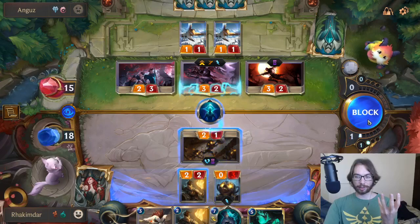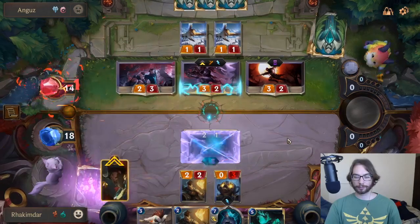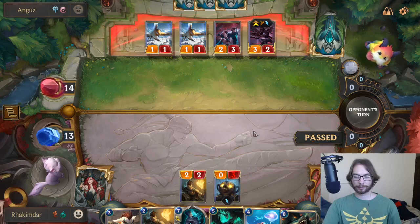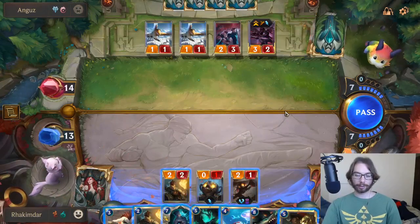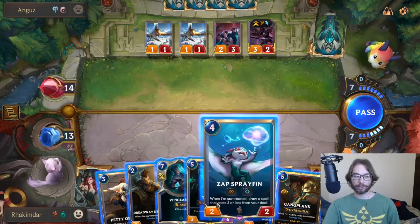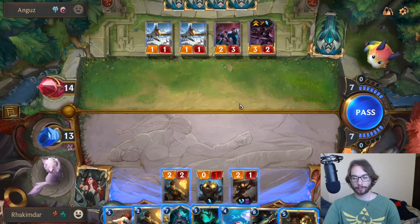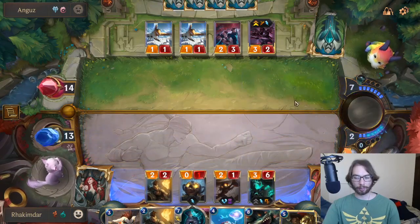We'll take the five damage, and then I also play Glimpse Beyond, killing my Powder Monkey and allowing me to draw two more cards. We got Zap, we got Riptide, we got Gangplank. If I just go for Thresh this turn — I'd really like some spells. I think we have to go for Thresh. I need to challenge a Zed. I play my Thresh.